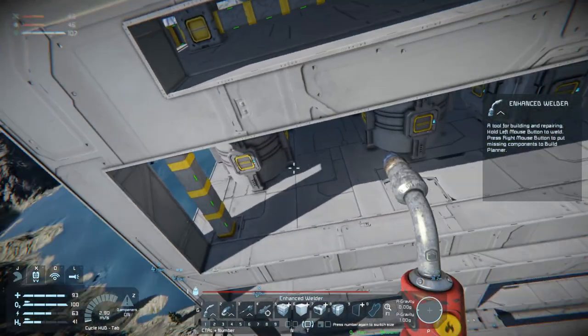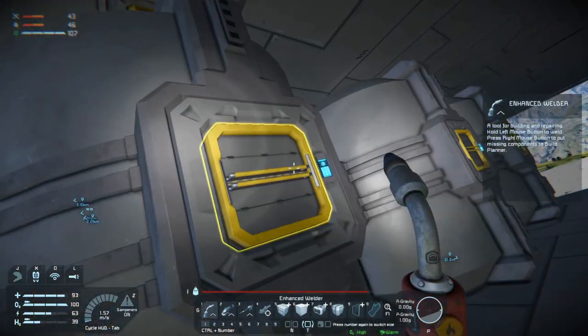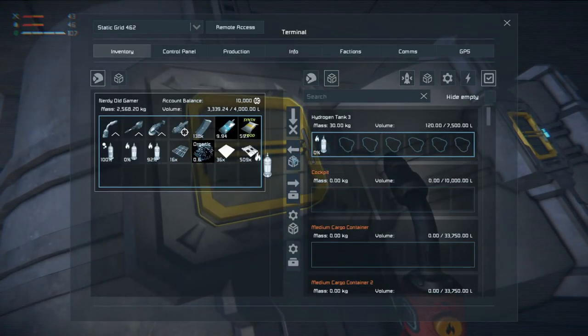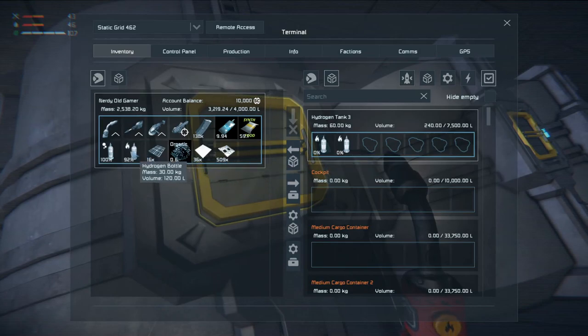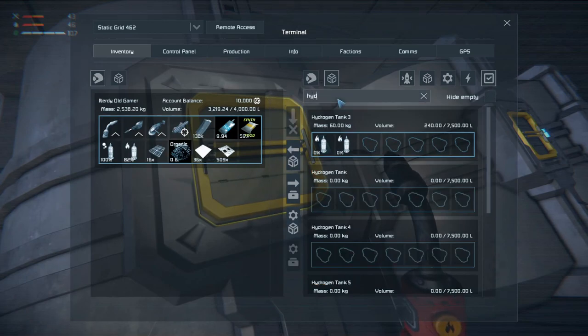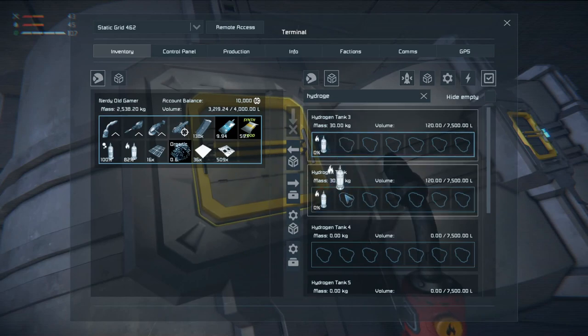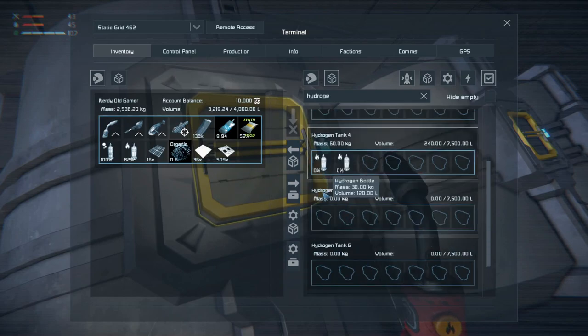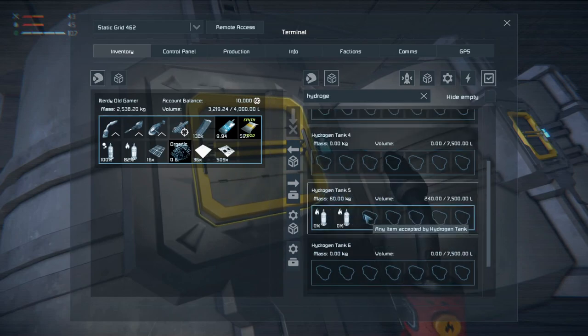Come up in the hole here and compare to conveyor junction — there, junction, there, to, there, to — all right, so that's those hooked up. Which means that this thing should be generating hydrogen — yes it is, it is making hydrogen! That means our hydrogen tanks should be filling up. Two of them are, three of them are, but they should all get filled up. They are all connected — oh cool, very very cool.